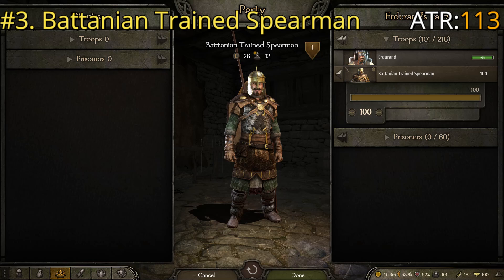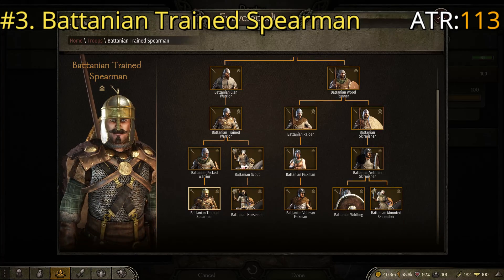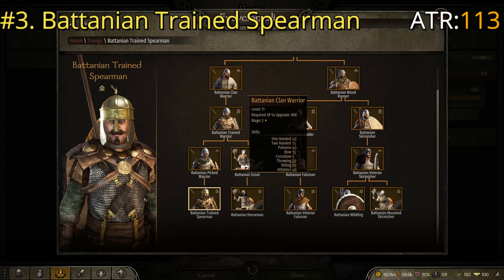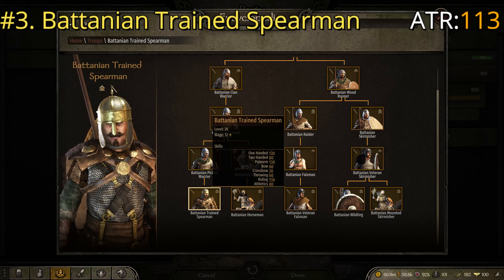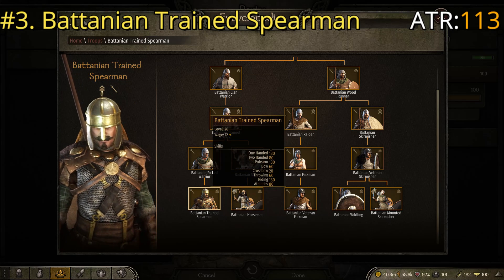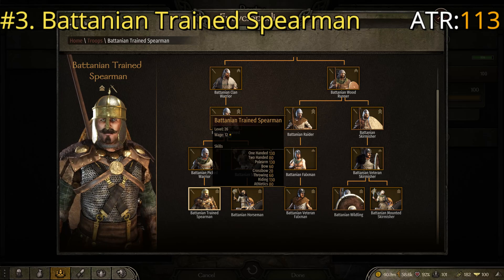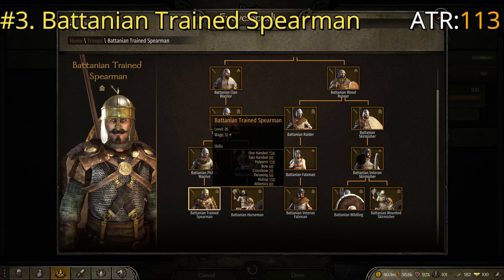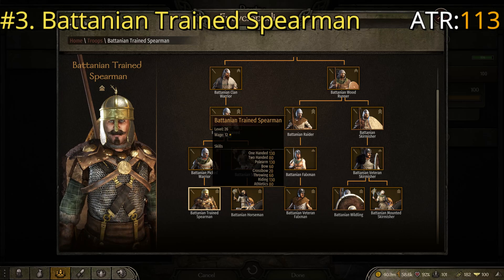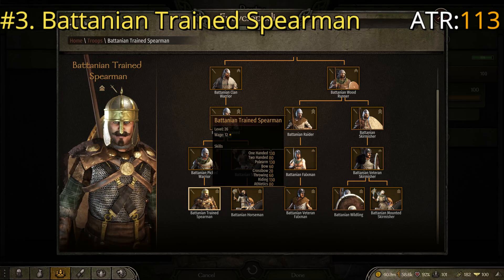This one's far left in the troop tree: Batanian Clan Warrior, Batanian Trained Warrior, Batanian Picked Warrior, and then Batanian Trained Spearman. Key stats are one-handed of 130, polearm of 130, and athletics of 80, giving an average troop rating, or ATR, of 113 — placing it just slightly above the last two.